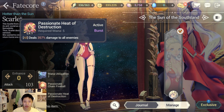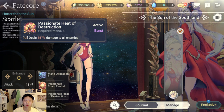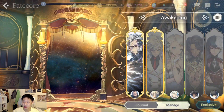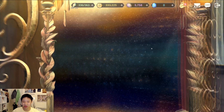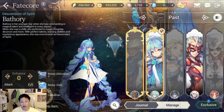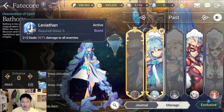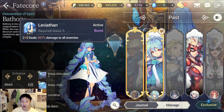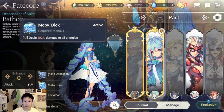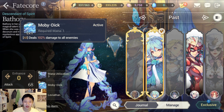Her second skill, Passionate Heat of Destruction, does 357% damage to all enemies and it's a burst skill, which is really great. Comparing to Bathory, whose skill people use to charge up mana and then burst everyone, breaking shields — it's the same percentage damage as Leviathan, which is really great. That means in terms of breaking shields, her potential is about the same as Bathory's.